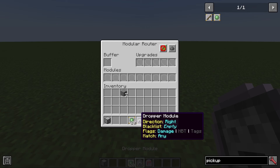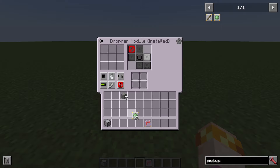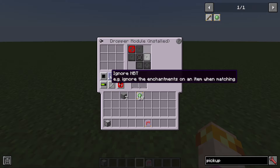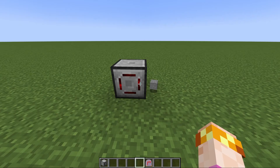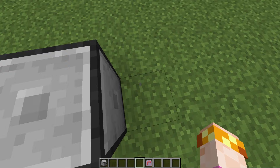Both the dropper module and the flinger module can be installed with a pickup delay augment. What this does is extend the amount of time before that item can be picked up by any means — including the vacuum module from modular routers, other vacuums from other mods, or even yourself as a player. Each augment you add adds 10 ticks to the delay. You can add up to 20 augments, meaning the item cannot be picked up for 10 seconds. This could be very valuable for farms where you need an item to exist for a little bit before it gets picked up.